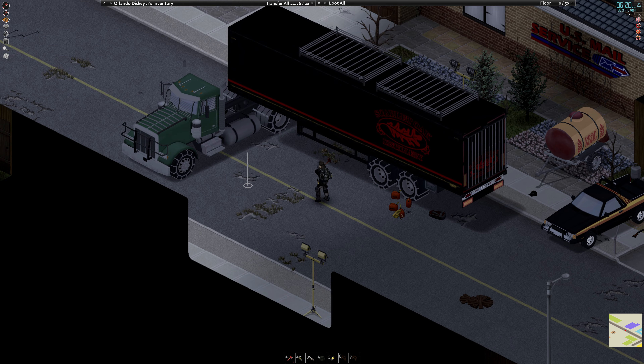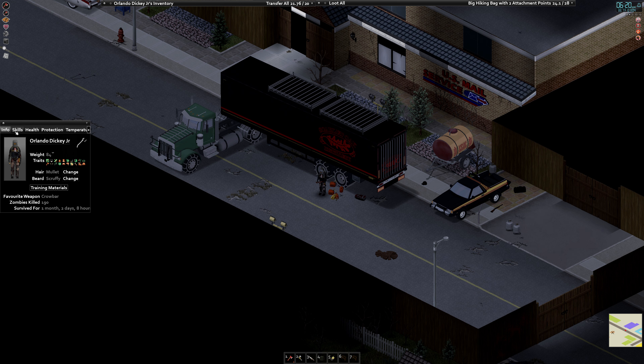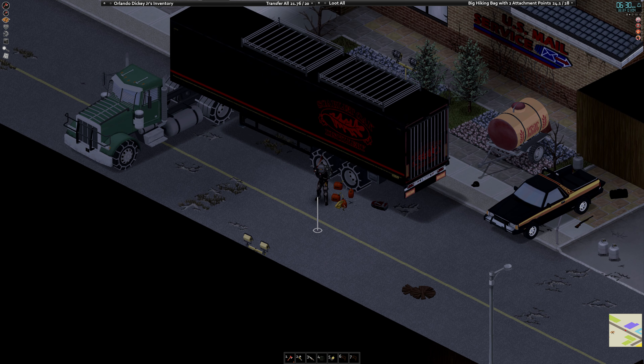All this work I'm gonna be doing to the inside will have to wait till the next episode — time is running short. So far, Orlando Dicky Jr. survived for one month, two days, eight hours. Killed 109 zombies. Built a hell of a lot of stuff in this episode. But if you came this far in the episode and enjoyed what you've seen, maybe drop a like and maybe a sub to see more adventures of Orlando Dicky Jr. Thanks for watching — see you on the next video. Bye-bye.